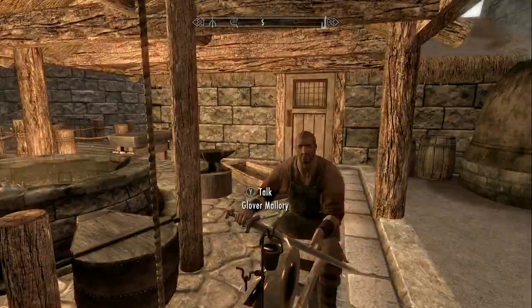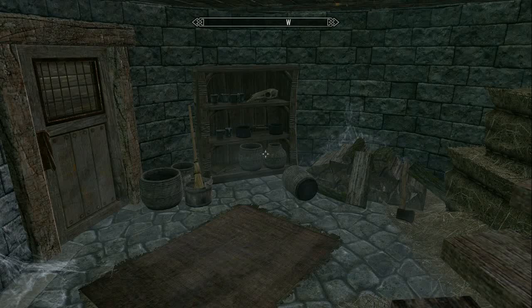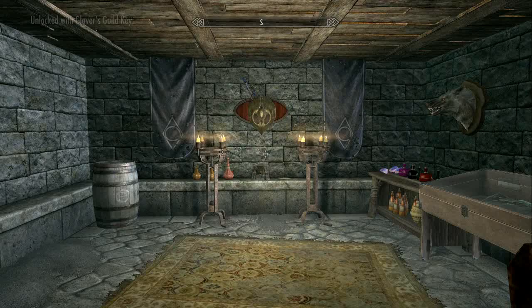So after you obtain both those keys, you're going to go inside his house right behind him, go over to the right of the staircase, go underneath it and once you go into the basement area, you'll notice that there's a random door sticking in the wall here. This isn't a normal door so you can't just lockpick it to open it up, but instead you have to use the second key that Glover Mallory gave you to open it up.